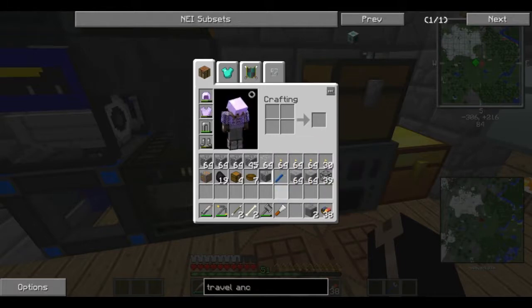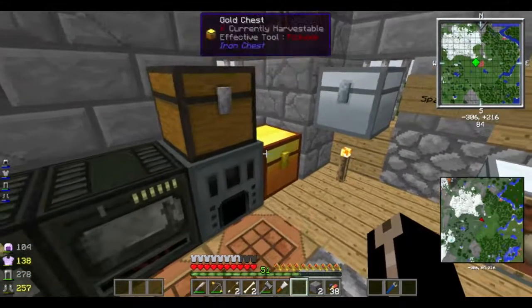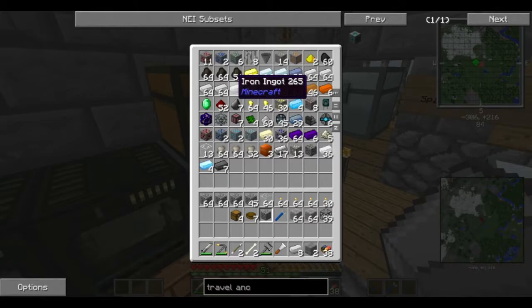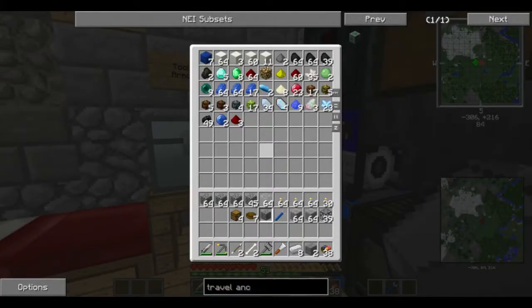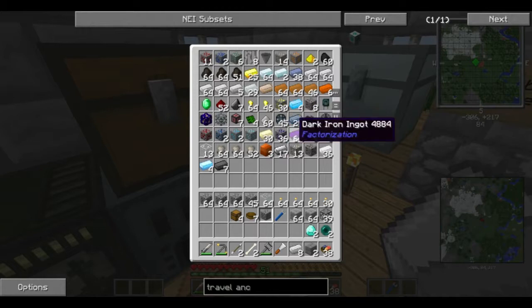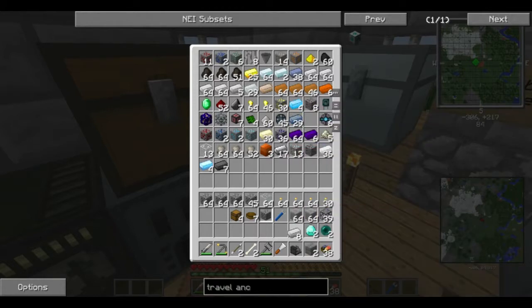Nothing special, but before I go, I want to build a couple of these travel anchors. For that I'm going to need 8 iron, 2 ender pearls, 2 diamonds, and also the metallurgic infuser.